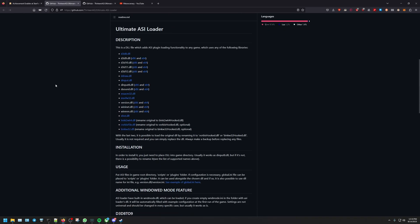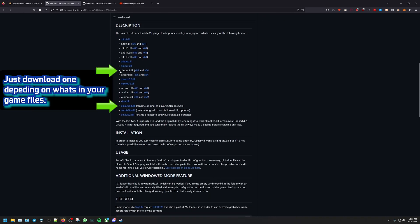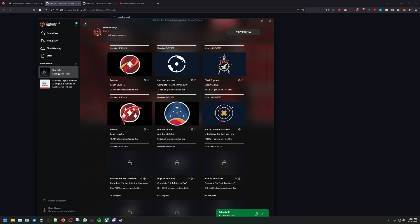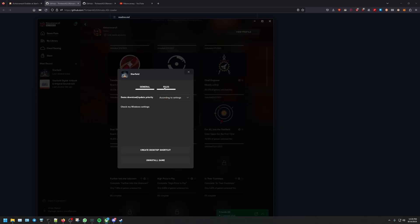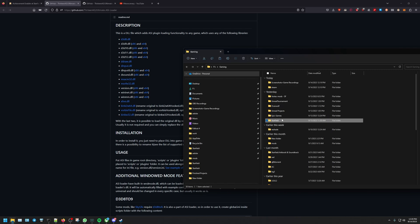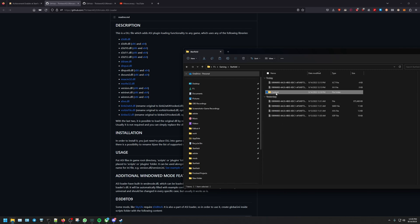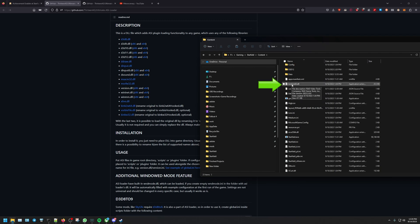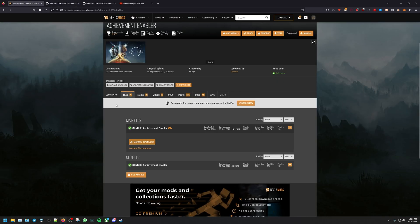This is going to depend on what files you have in your game directory. So we go to Starfield, under Manage we go to Files, and under Files you're gonna click Browse. Browse will pop it up. We go to Starfield, then into Content. Let's check what file I have. I have the k2w64 file — I have the Game Pass version.